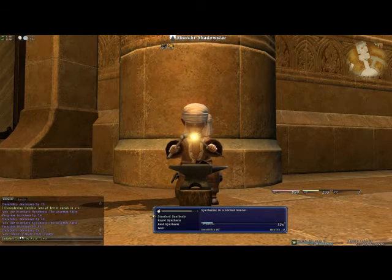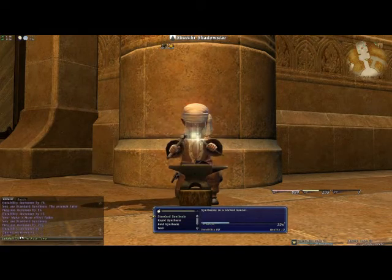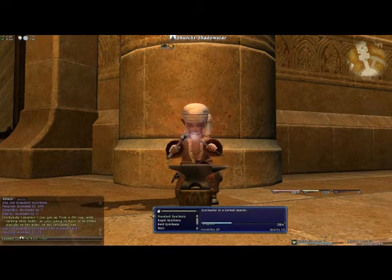The orb color indicates the chance of success or failure for the next crafting action. White is stable and a high chance of success. Yellow means you're getting into the danger zone. And red means you're in the danger zone — it's a high chance of failure.